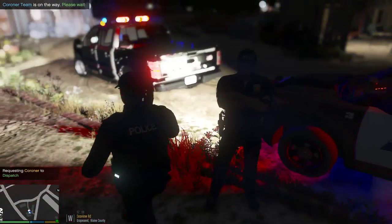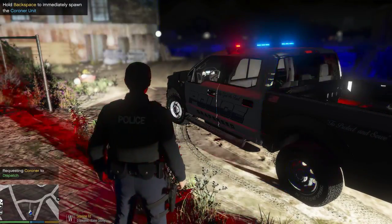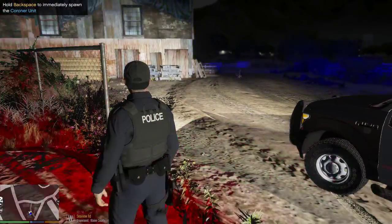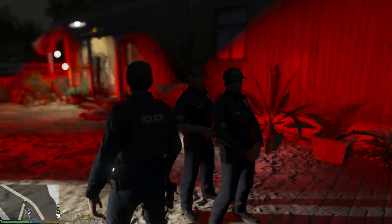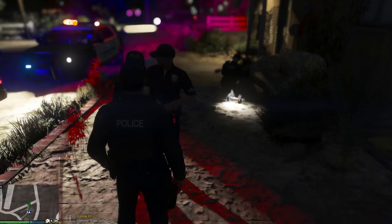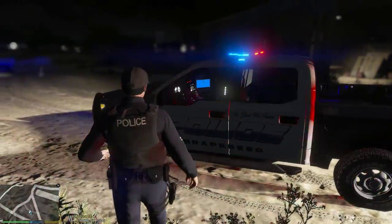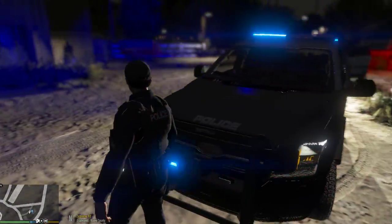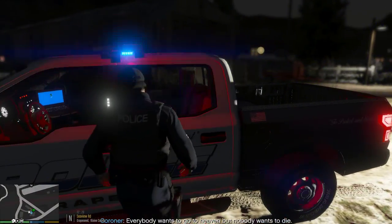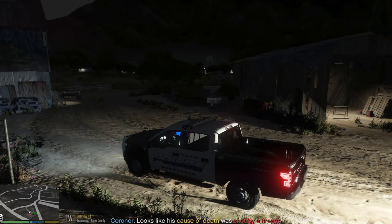He had a handgun on him and an imitation San Andreas Park Ranger badge. Assistance required in Grapeseed. I'll wait on a corner to get on the scene. I'll go ahead and dismiss them. Hey civilian, move along before you get hurt. We're going to get out of here too.